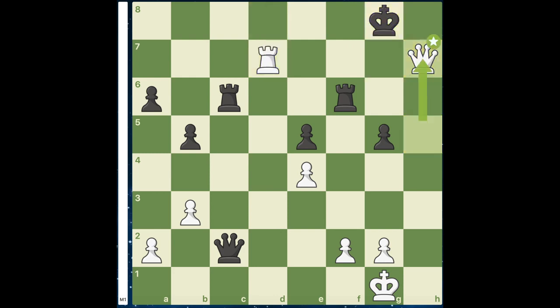Here, if king to g7, rook to d7, king to g8, queen h7, and we have a double rook kind of mate.